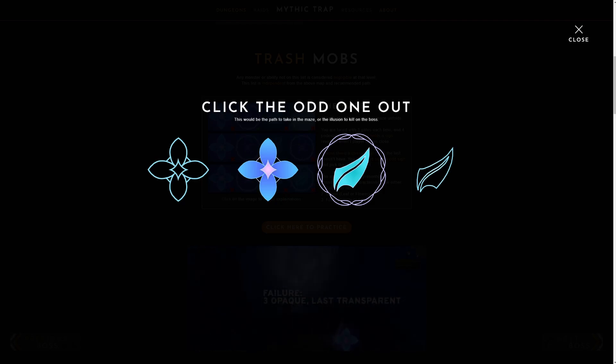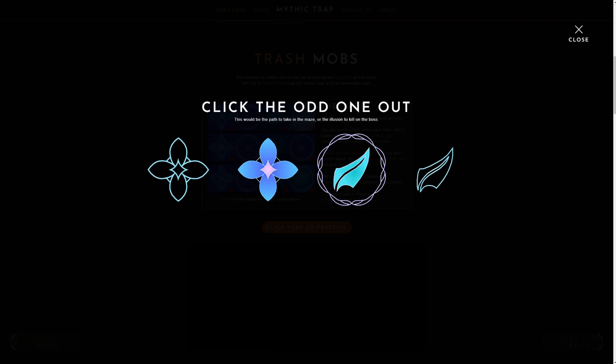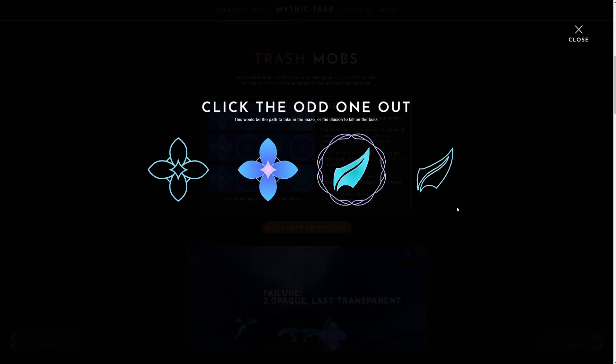As you can see, once you understand how it works it's pretty simple and you can navigate through it quickly. However it's a little bit easier in this practice situation than in game, because here you can see all of the symbols clearly, but in game sometimes you have to go symbol by symbol and do them all yourself.